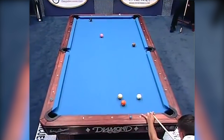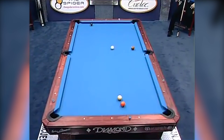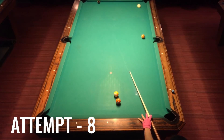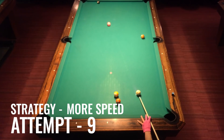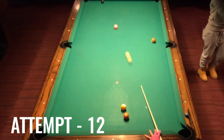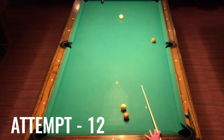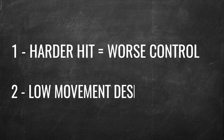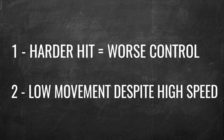Keep in mind Cory did this perfectly on the first attempt and I'm five shots deep — make that six, seven. Okay, got that one. My first thought is that I'm just not hitting it hard enough, so I load up and... so I finally make number 12 and I learn two things. Number one, the harder I hit the ball the worse my control gets. And number two, even though I'm really trying to blast it, I'm still not getting a lot of action on the cue ball.